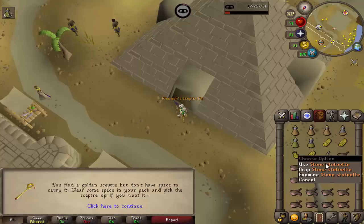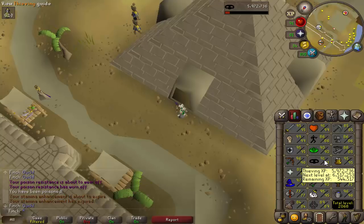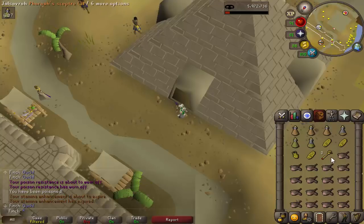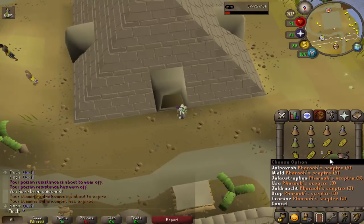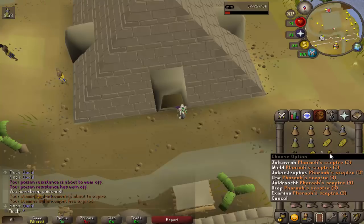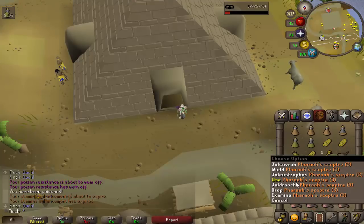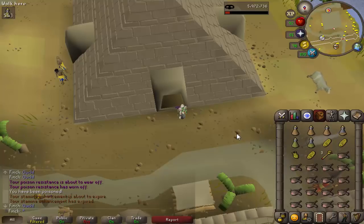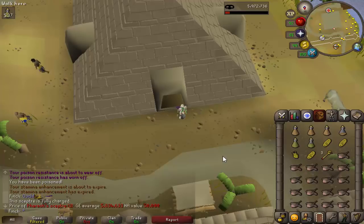I just decided to randomly come and have a go at getting the Sceptre. I'm up to 91 Thieving - I did a lot of XP here and didn't get anything, so I thought I would rush some chests and sarcophagi. I've been here about 15 minutes, so that is really nice. I'd like to get a second one at some point so that I can upgrade the altar in my house for spellbook switches, but for the time being this does just fine because it does teleport you to the Ancient Pyramid anyway. Nearly 6m - very, very pleased with that.